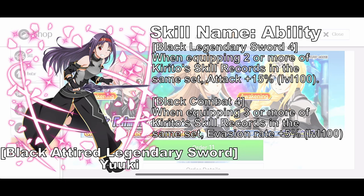Black Attired Legendized Sword Yuki is a passive skill that increases your attack up to 3% if you have 2 or more Kirito skill records. At 3 Kirito skills, it will add 5% more evasion rate. Since these are very old passive skills, you won't really need to use this one a lot — not really useful for now.